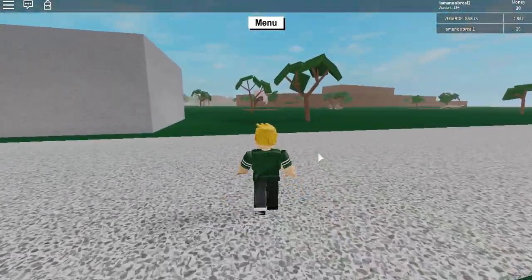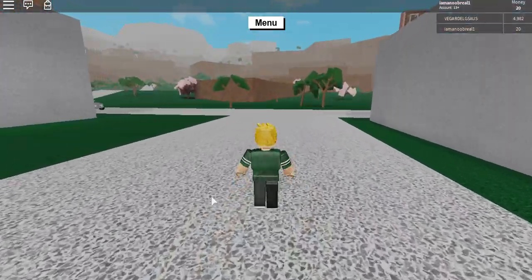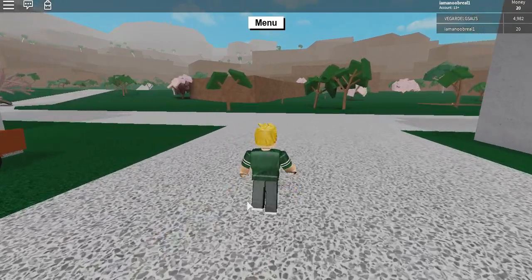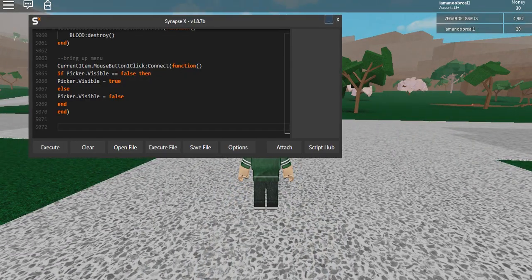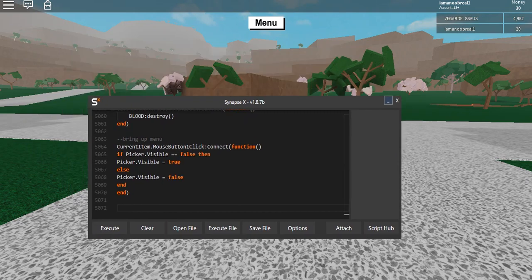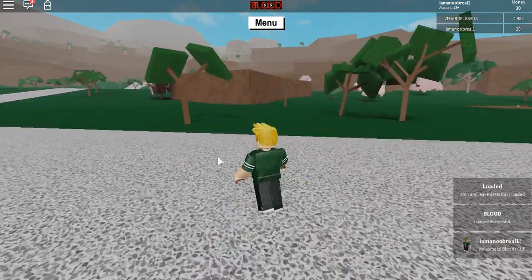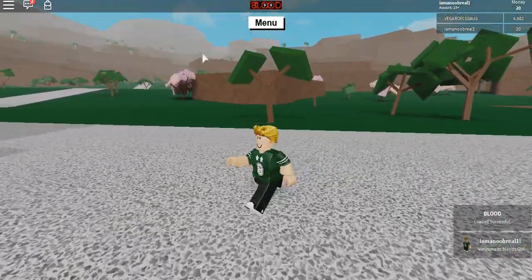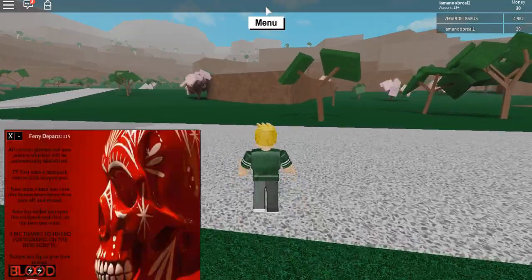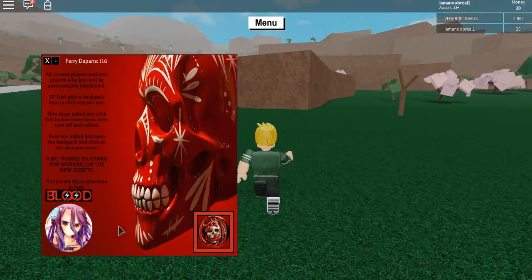What we're going to be showcasing is the Blood GUI. I know I showcase it so much but they keep updating it so it's always good. This time it looks way more different and way better. So let's just get right into it — let's execute it. Note that the executor is paid. And boom, it looks completely different now.